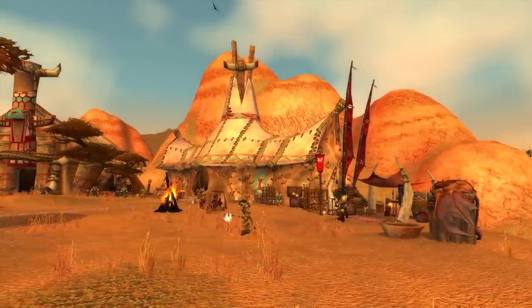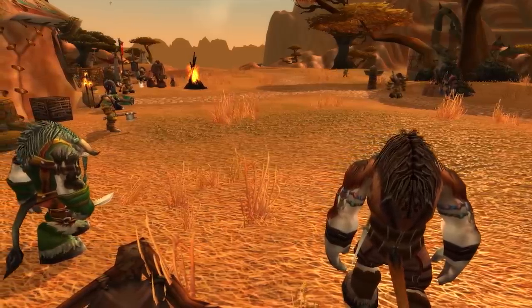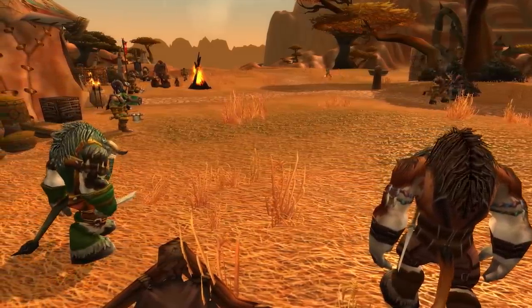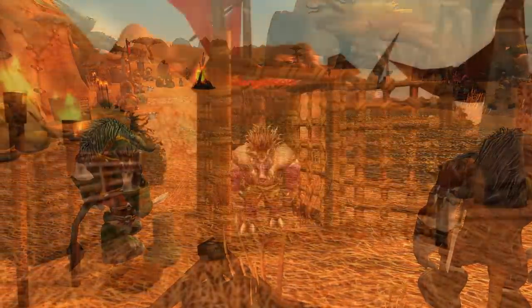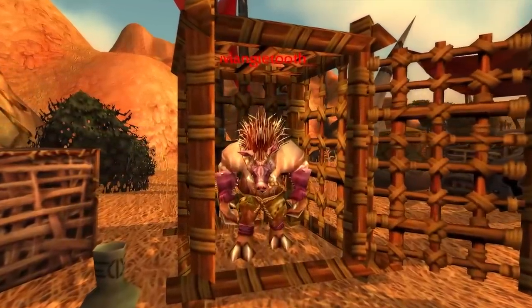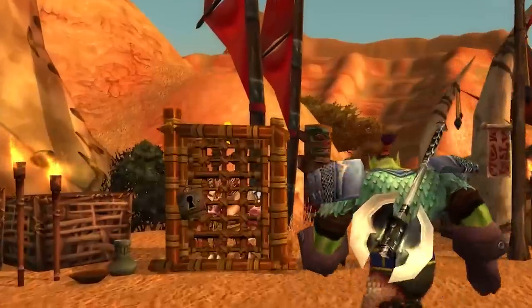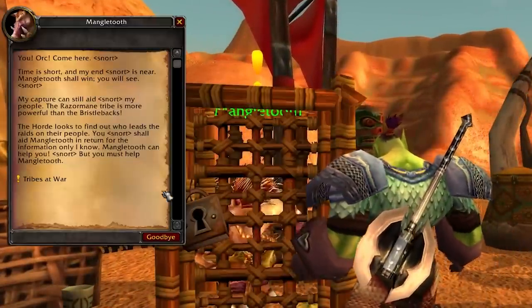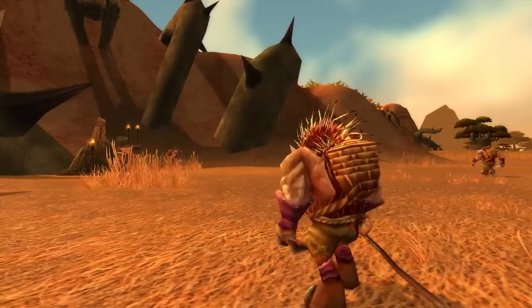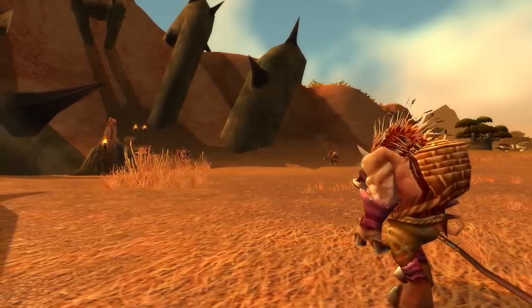Early on in the Barrens, players will come across Camp Taurajo. It seems like a fairly standard little outpost and quest hub, but there's an NPC here that can actually provide some useful buffs even for maximum level characters. Just inside the cage near the flight path is the Quilboar Mangle Tooth. Players can complete a quest for him, after which they'll have the chance to hand in Blood Shards, which are farmed from Quilboars out in the Barrens, in exchange for several different buffs.